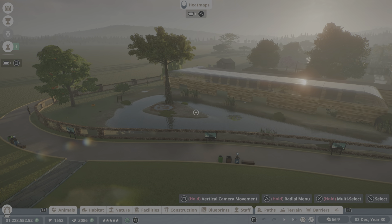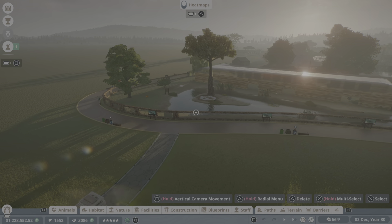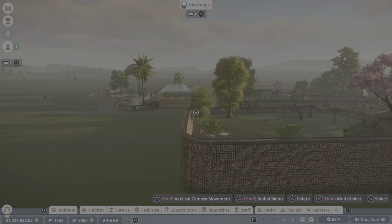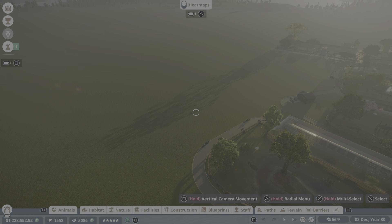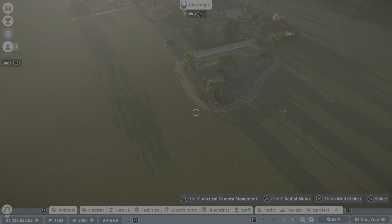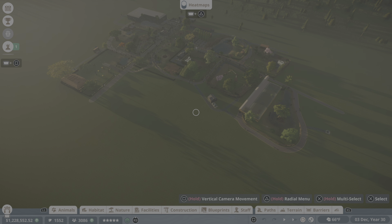Welcome back to Planet Zoo. This is the crocodile enclosure we built last episode - still really happy with it, I think it came out pretty good. I'm gonna have to loop the path relatively soon and have it go this way, probably in this episode, just so there are people constantly doing a circle.